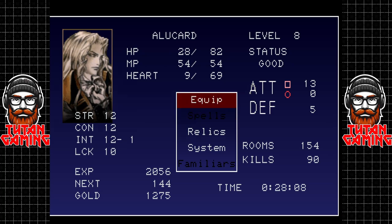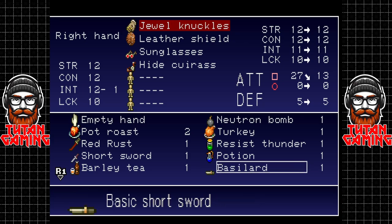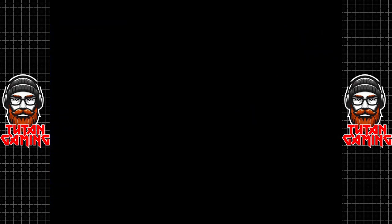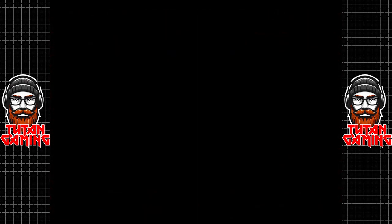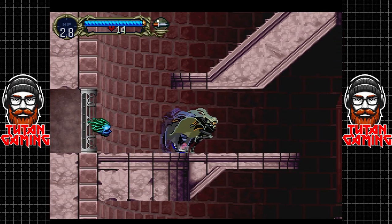We get the Dual Knuckles and the Mirror Caress. The Dual Knuckles are freaking ridiculous — they do 27 damage and our weapon is doing 13. Usually when you find a new weapon your damage goes up by a few points, not generally more than double. So we're going to hold on to that. The Mirror Caress only does one extra point of armor, but it means we cannot be turned to stone, which is rather fantastic. You can get this item later by turning into mist, but we can get it way earlier — it's such an incredible upgrade at this point.